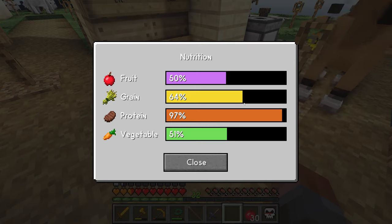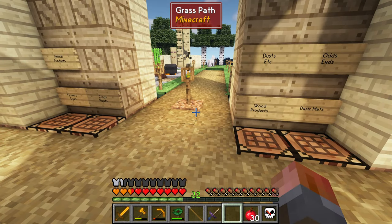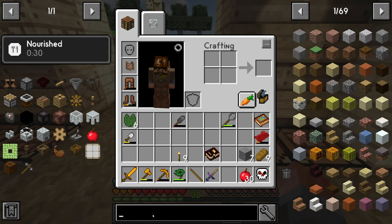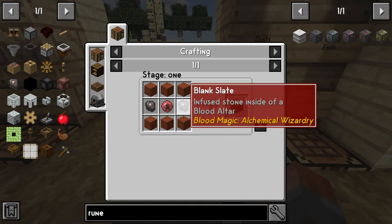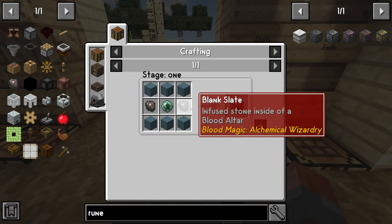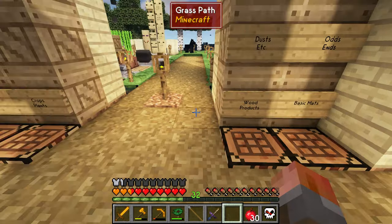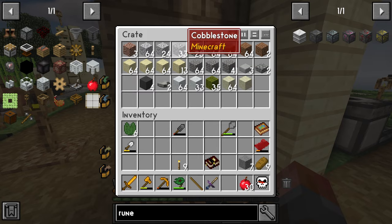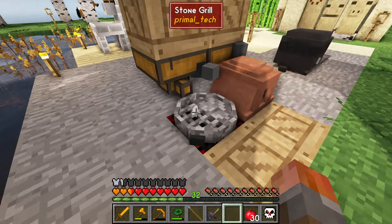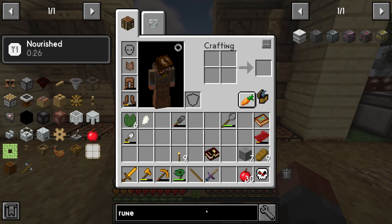Now for the painful part — here's where you rebalance your nutrition because you're going to be eating a lot of food. None of the totems give you regen, so we have to just live with it. What we actually need is blank runes — each one needs a blood orb and blank slates. We'll need 16 blank slates for a tier two altar; they are just regular stone put through your blood altar. I need to cook up some more stone and throw it in the smelter.